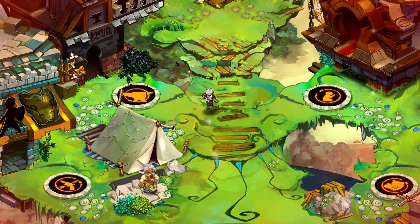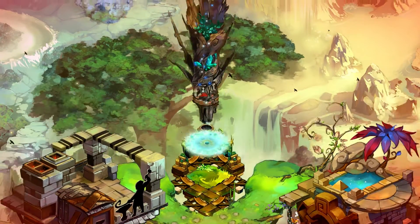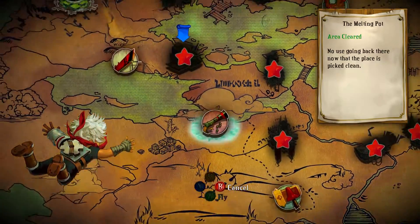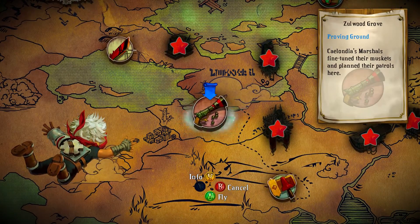It's giving all indication that we are close to the end of this game. Only one core left. And because of that, before I hit the wild outskirts, I want to at least look at this proving ground for the musket here.